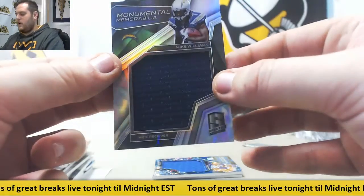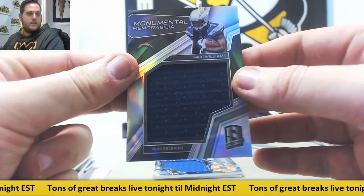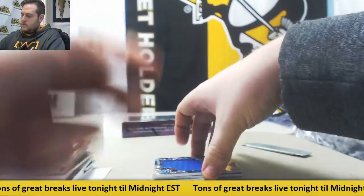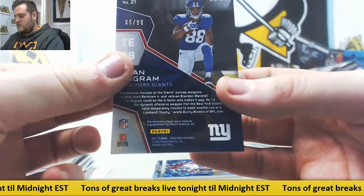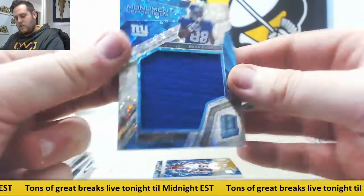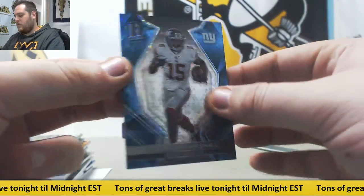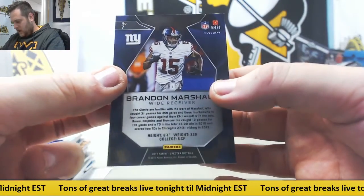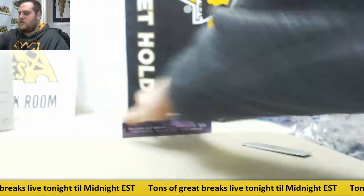Jersey swatch — Mike Williams, rookie for the Chargers, 64 of 199, Greg PE — back to back. Tight end Evan Ingram, rookie jersey card, 65 of 99, zero number 5, Michael RO. And Brandon Marshall for the New York Giants, 8 of 50, zero number 8, Davidson WA. A really nice box to start as well.